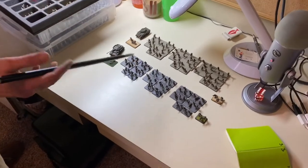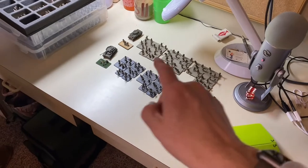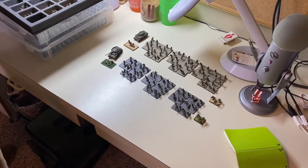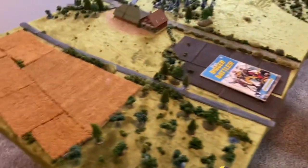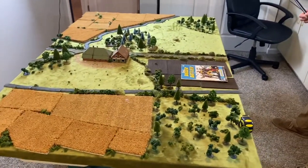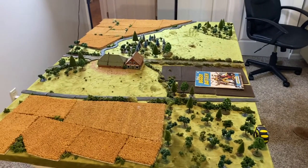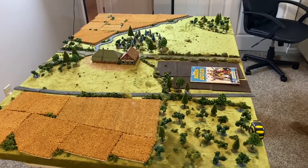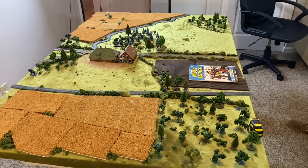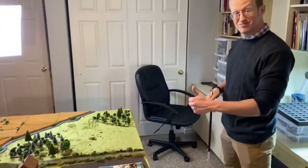Each side also has a mortar, so instead of a platoon we've got a company on the table, plus a leader each. We'll each get six cards. Everything's identical — we deploy using our cards, so if I draw the King of Spades I deploy with a regular action. All traits are the same so we can test how the game plays and feels before adding commander traits and other special rules.